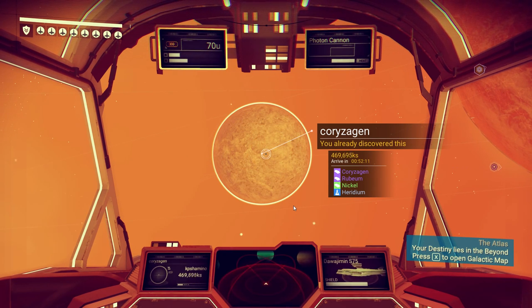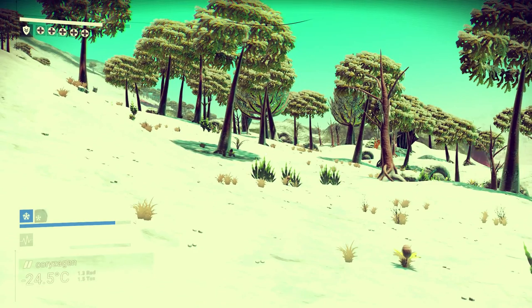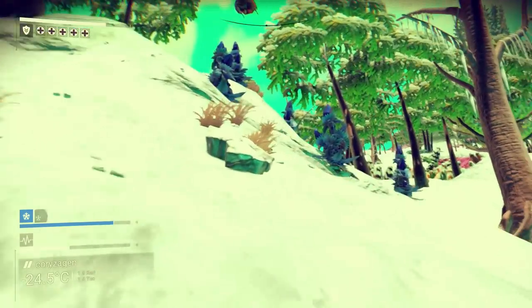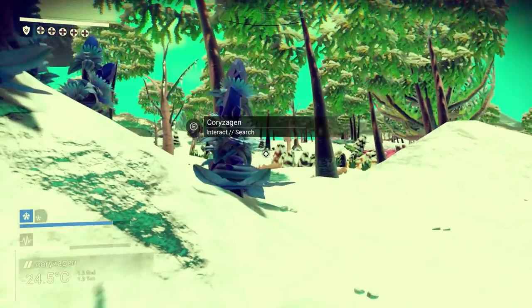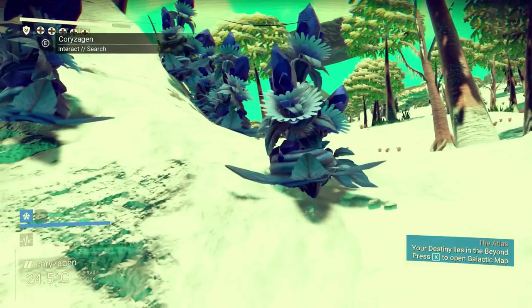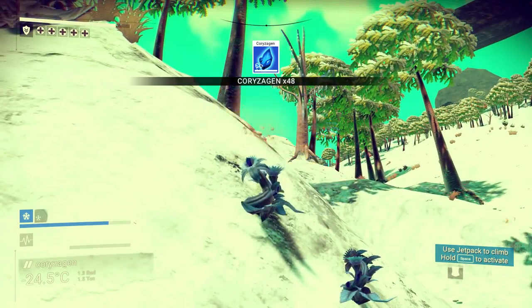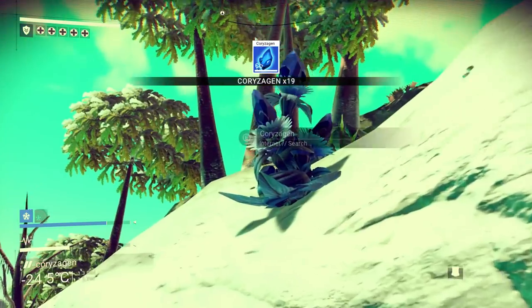I'm now going to the surface to show you guys how the Corazegen looks. As you can see, it's a very stable planet at minus 24 Celsius — it probably won't storm, which is always good. It's snowy, and in a snowy place you're going to find this flower. That's how it looks — it's like a flower made out of ice, an ice flower. You interact with it and collect it, though it stays a little small after harvesting so I guess it grows back later.